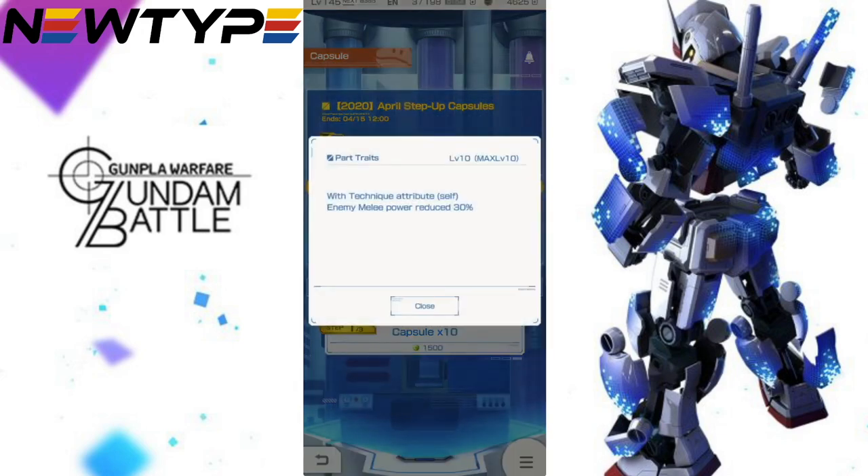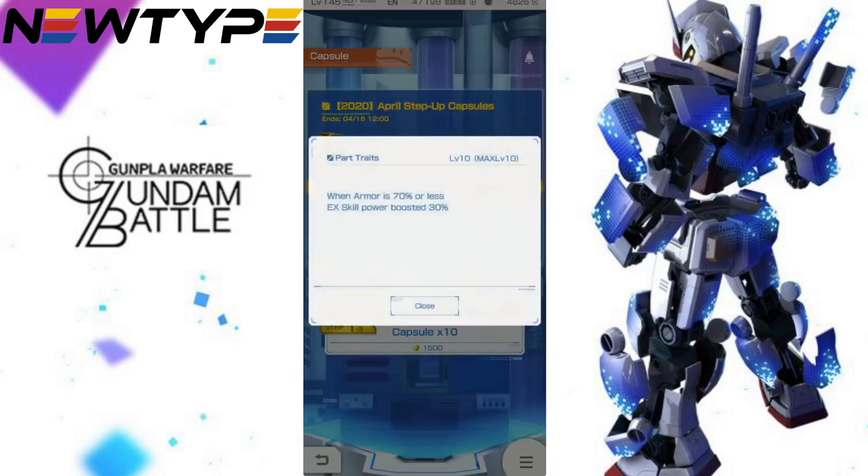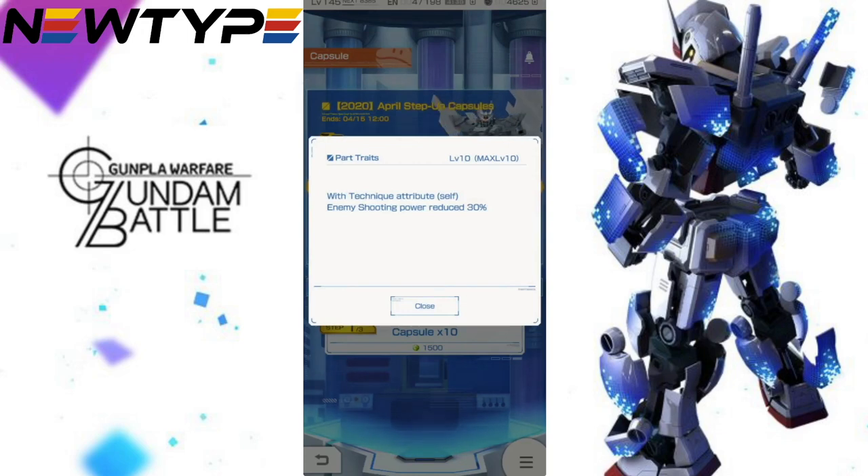We'll just kind of glance at it. We got technique attribute, self enemy melee power reduce 30 — that's not too bad. Next we got a beam rifle, armor EX go boost — oh, that's really good. Oh, it's all 70% or less. God damn it. That's not horrible, but I don't like having my HP that low. Technique attribute enemy shooting power reduce — this is like really just reducing the enemy. Buff EX skill time love point — that's trash. I don't want that.